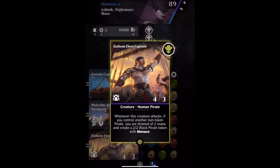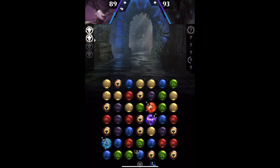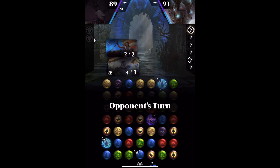Hi folks. Fathom Fleet Captain is the only card which creates a black pirate token. So let's see what that looks like. What you need to do is make a swap — get Fathom Fleet Captain down, and there needs to be another non-token pirate down.